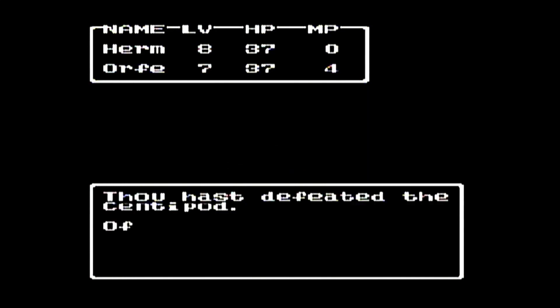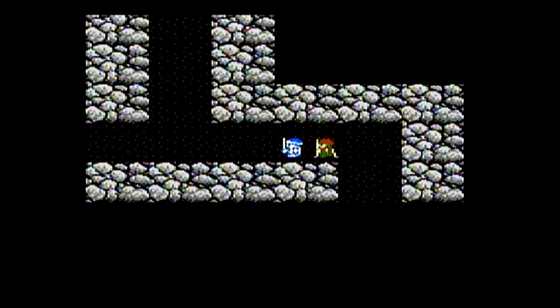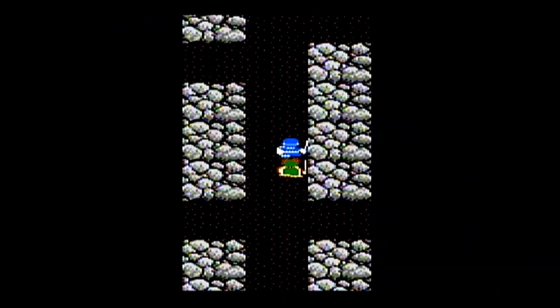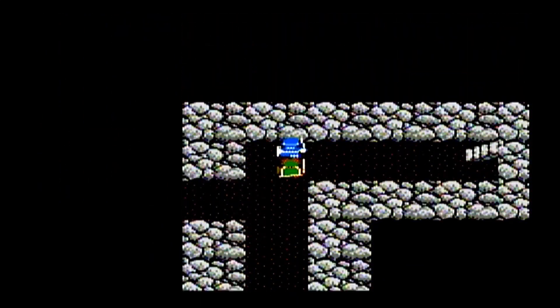I've got to save my MP to cast Antidote. I only have one more casting because Antidote costs 3 MP. If I had more magic points, those Centipods are a good enemy to use the Fireball spell against because they have pretty high defense, so that's a good way to just avoid that defense — Fireball doesn't care about an enemy's defense.